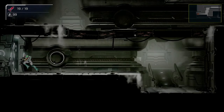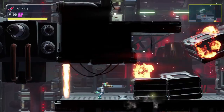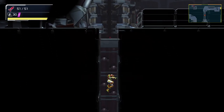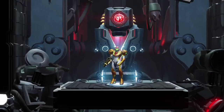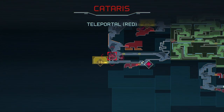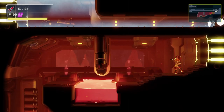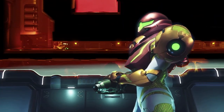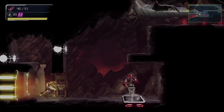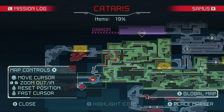You'll want to begin by playing through the game normally up until the point where you get the Varya suit, which you'll get after this brief chase scene where the room is overheating. After that, the game will drop you back to teleport station red, which teleports you from upper Artaria down into lower Cateris. From here the game's implied order would take you through this conveniently placed door into the hot room to fight Kraid. However, to do this sequence break we need to ignore that implied order.